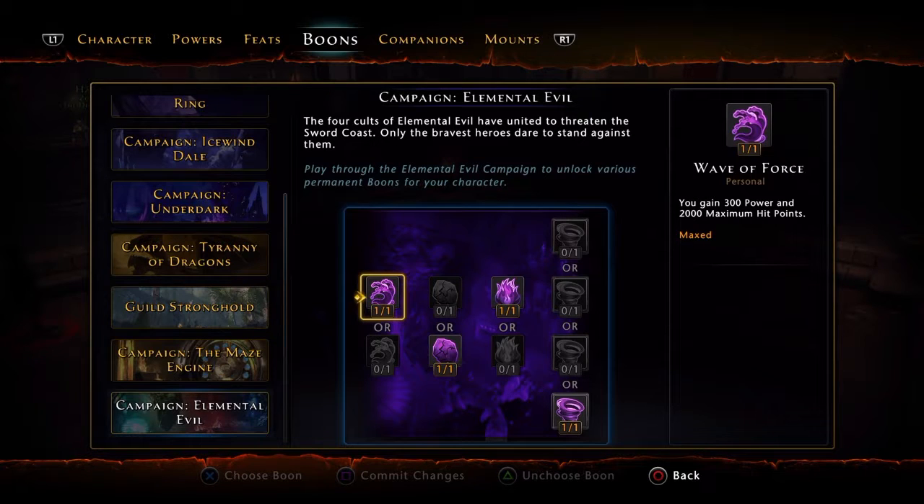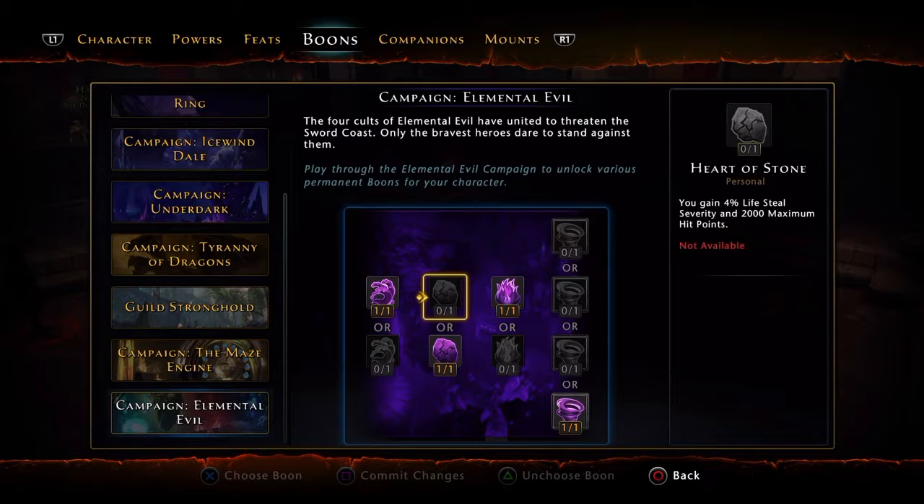The first tier of Elemental Evil offers Unsaleable Tide and Wave of Force. You gain 300 defense and 2,000 hit points, or you gain 300 power and 2,000 hit points. You should already know what to take — you're going to take that 300 power for extra damage.